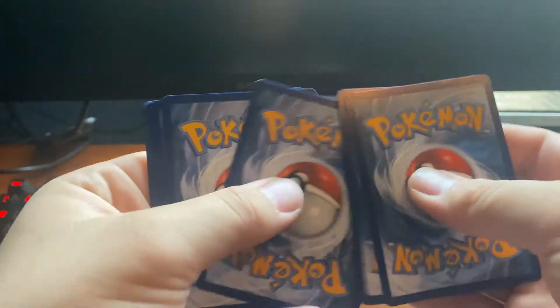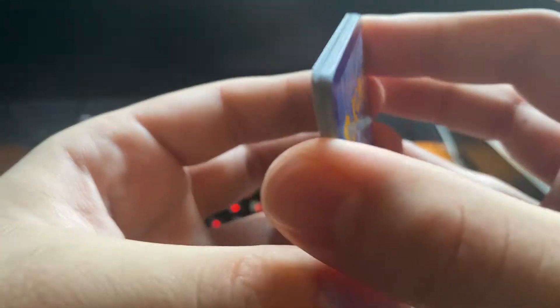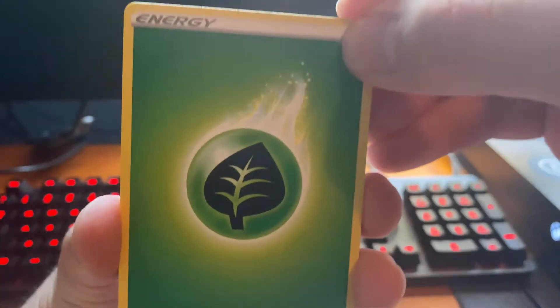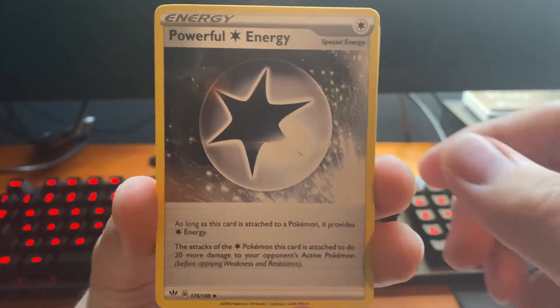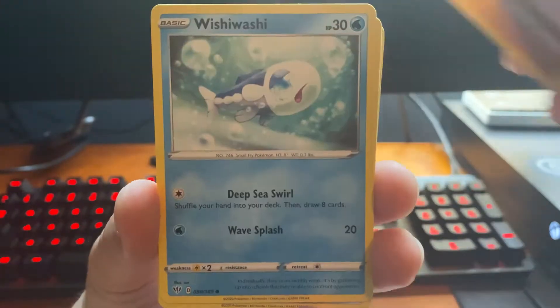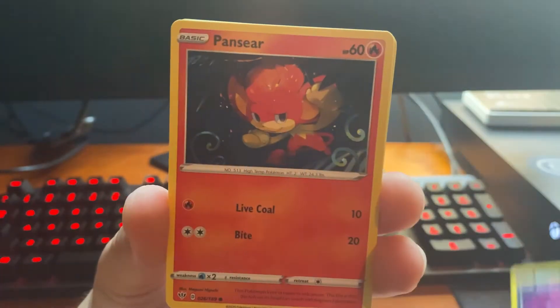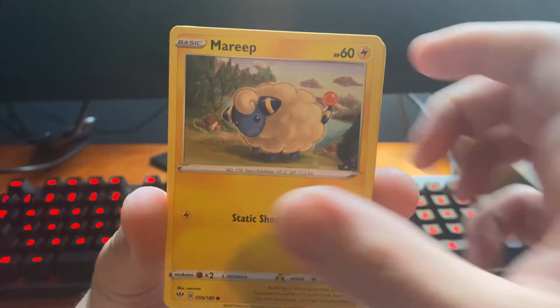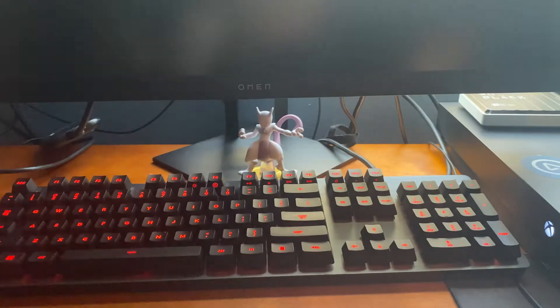Okay, one, two, three, and four. Alright, so we got a nice Leaf Energy, Cape of Toughness — looks like Leon's Cape — Powerful Energy, Solrock, Wishiwashi, Kubfu, Dino, Pansear, Mariposa, Lyron, Talonflame. And that was it.